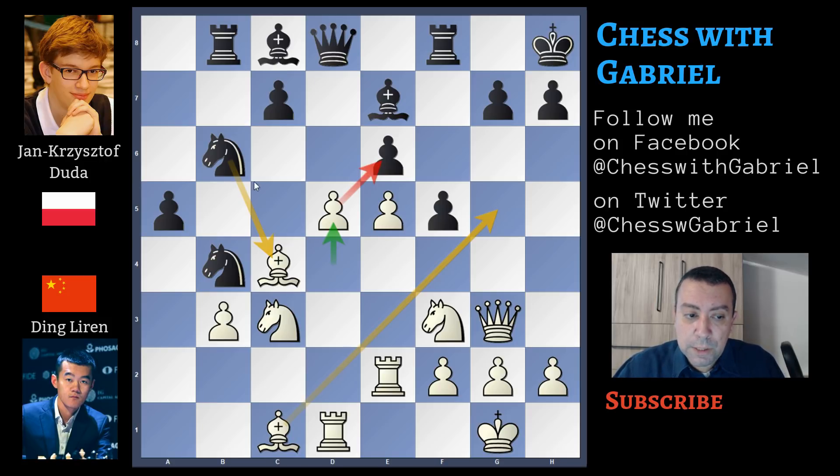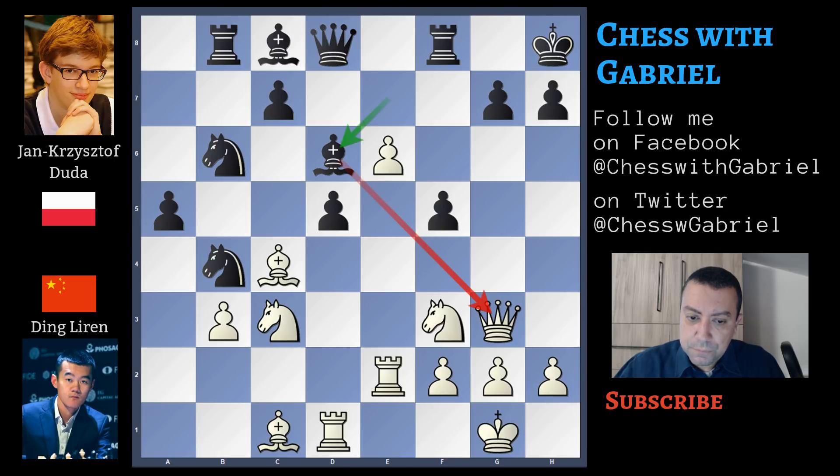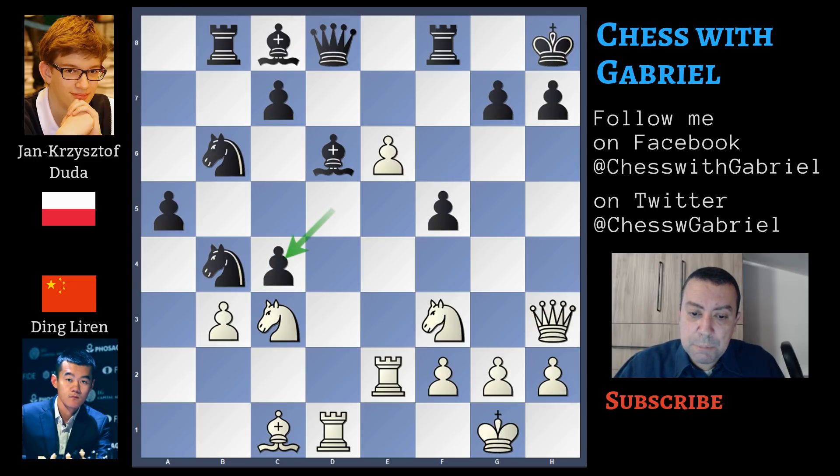But Duda can also exchange the light-squared bishop, which is the best bishop for the white player, with the knight capturing on c4. So after d5, he captures on d5, and e6. Of course, the d-pawn can't capture the bishop because it is pinned on the queen. Now bishop to d6, and queen moves to h3. Again, d captures c4.